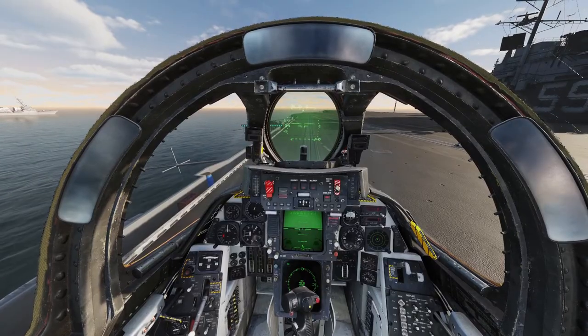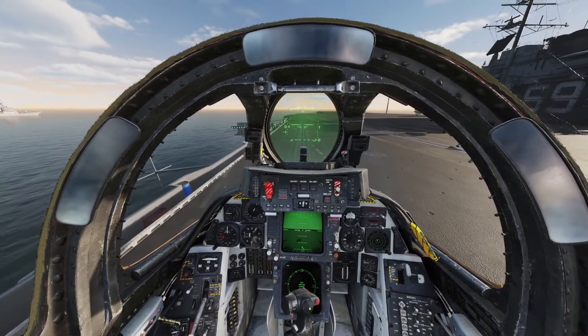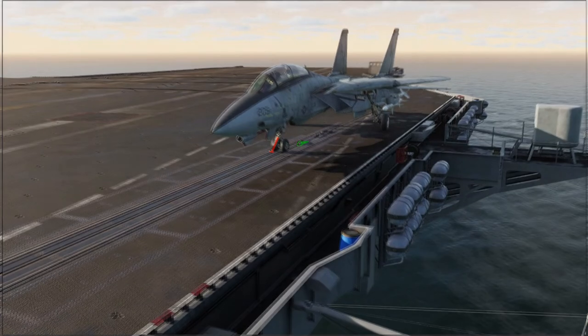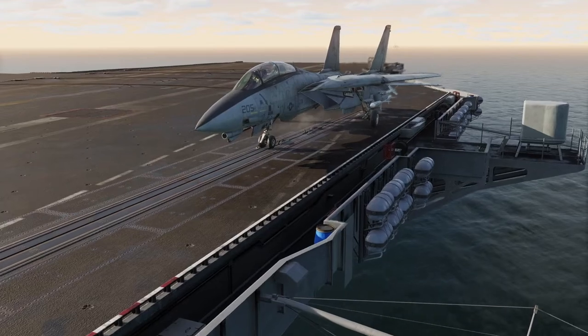Catapult 4 I find to be a little bit tricky. You have to be dead center on the track — you can line that up with your HUD. And then you have to be a little bit forward of where you think you should be, forward of the shuttle, before you press U.